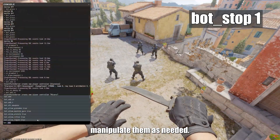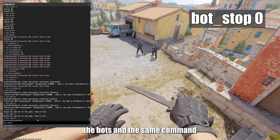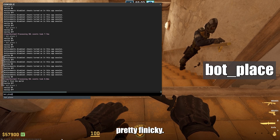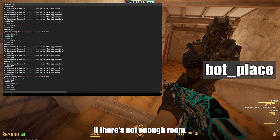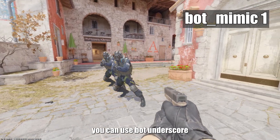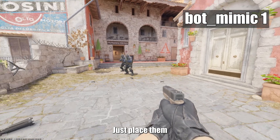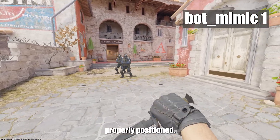With bots in the server, here's how you can manipulate them. 'bot_stop 1' freezes the bots, and the same command with a 0 unfreezes them. 'bot_place' places a bot where you are looking, but this can be finicky — they can spawn in the ground, walls, or not at all if there's not enough room, so make sure to back up. If you're having a hard time placing them perfectly, you can use 'bot_mimic 1' to make the bots follow your movement. Just place them in the general area and then make them follow your movements until they are properly positioned, then turn off the command.